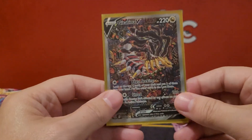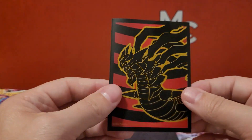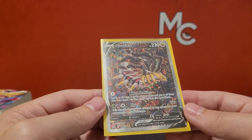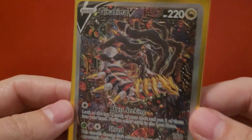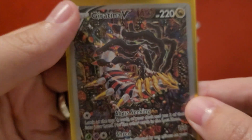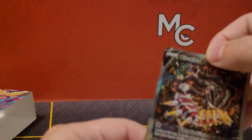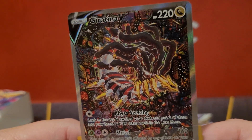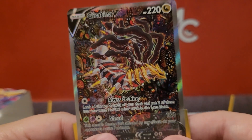Ladies and gentlemen, I am sorry you cannot see my face, but it is aghast right now. On the back here — you can't look at the centering when you put it in a sleeve, Mark. Come on. Holy smokes. It's not perfectly centered, but that is okay. Look at the detail on that card. Pack 13. You have got to be kidding me. Wow.